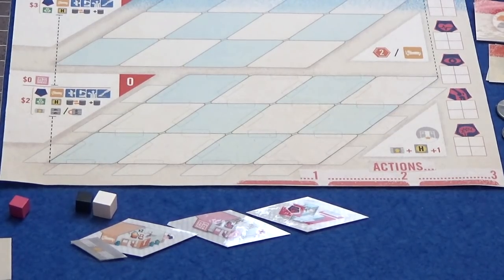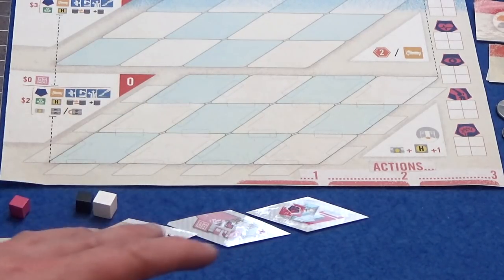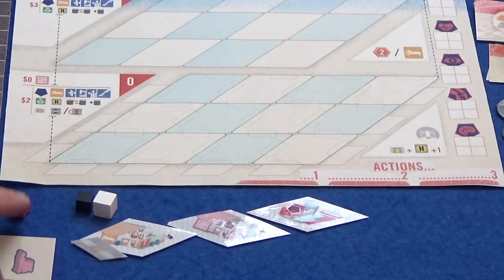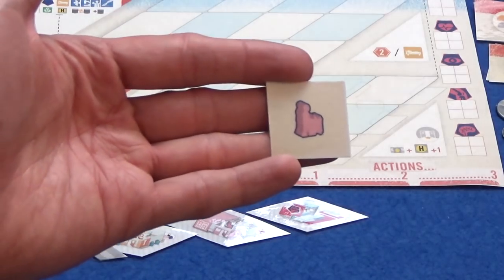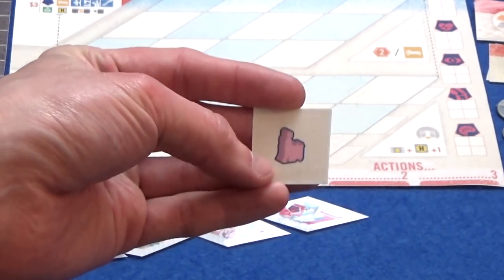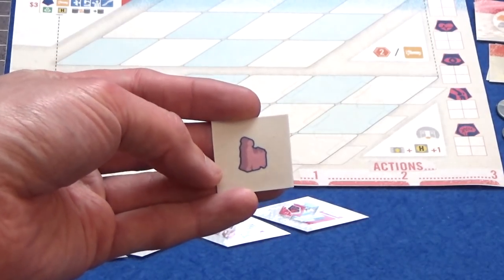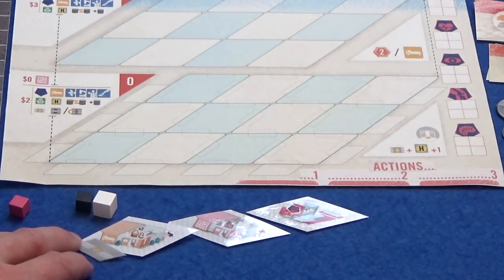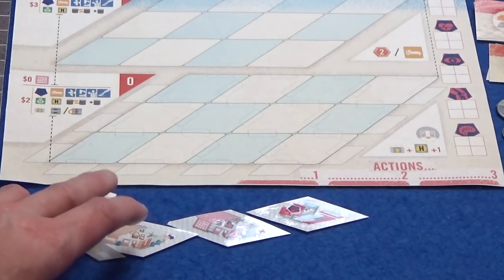The first thing I need to do is actually the last part of setup. I have been given all of these things to start my clinic with and I need to find some places for it. So I get one random bonus tile — this means I started with a staff member, and you can see what the custom meeple is intended to look like. I also start with a doctor — a junior doctor, not very experienced.